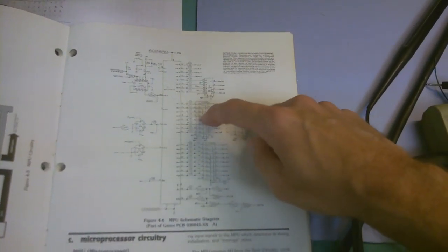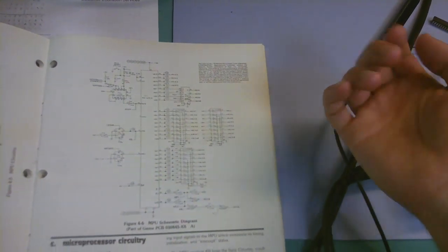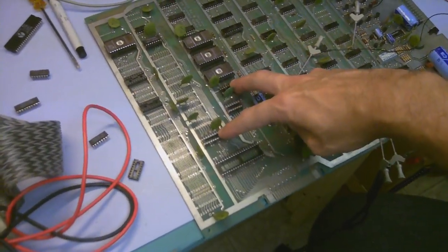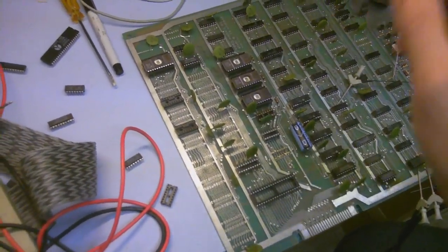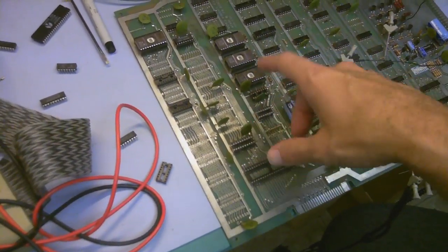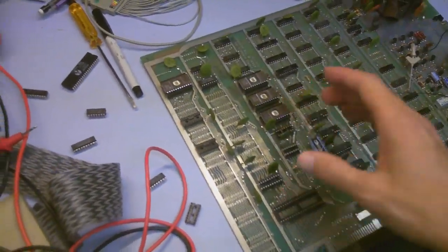So I looked at the schematic again and realized, why don't I just socket both of these guys? Actually, this one was already socketed. I pulled them out, and that way the net between the CPU and this IC should be completely floating. I socketed this guy and pulled them both out, and it was still high. So there's something on the line that's yanking it to five volts — I put my multimeter on it and sure enough, it was five volts.